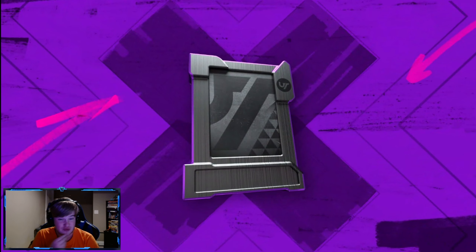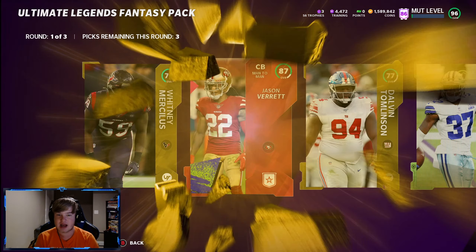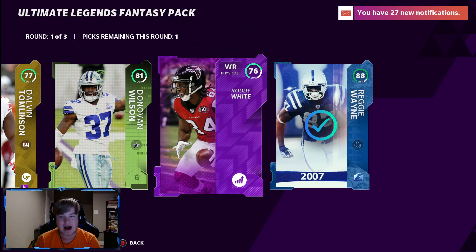It's still 4.7 for 98-plus, and for 95-plus I think it said 49%, so we need some rings. These packs have been heat — we get Legend Lights first round, 88 Reggie Wayne. That's a solid pickup in the first.